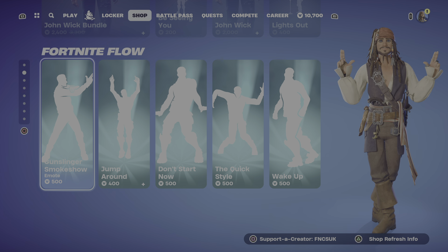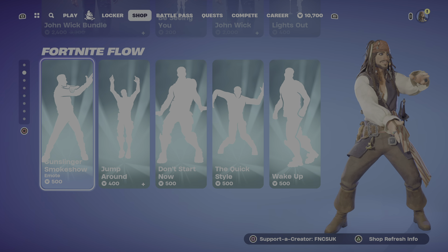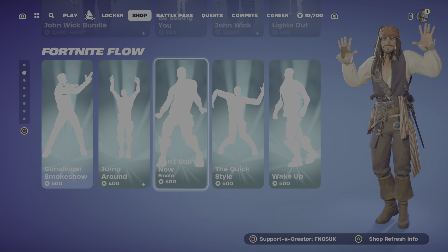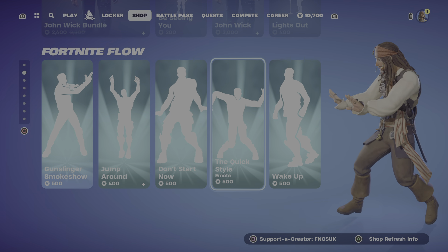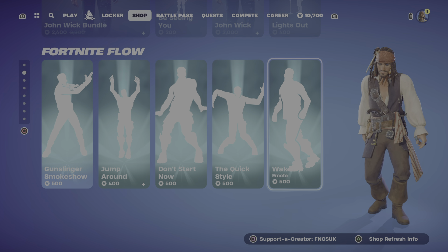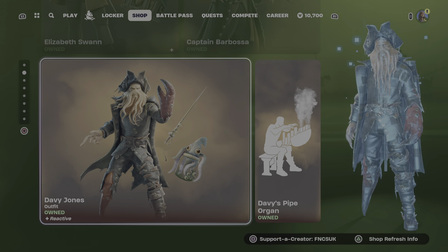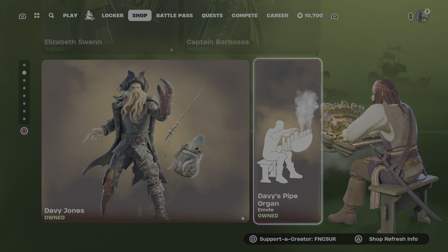Extraterrestrial - looks like Jack would do that one anyway, wouldn't he. Planetary Probe, Zorgaton, Globlax - and then the bundle is there for 2000. Genwick bundle for 2400 - these are katanas, be seeing you. Bulletproof Jack. This looks like it would be a good one for Pirates of the Caribbean.